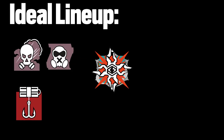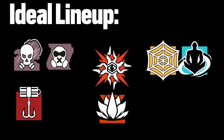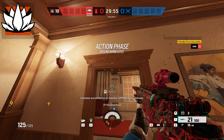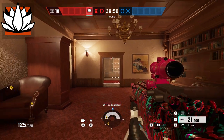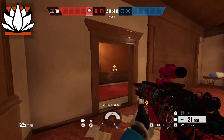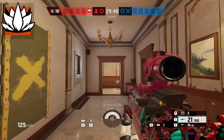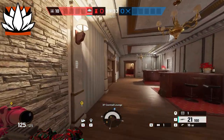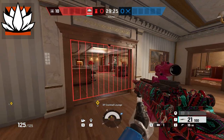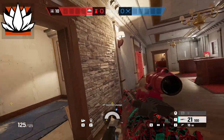For an ideal lineup, I would take a Smoke or Mute, a Capcan, a Wamái, a Jäger or Wamái, and then a roaming operator. If you decide to take an Aruni, place a Surya gate on the reading door, use another upstairs on the pixel door, and a third on the double cocktail door. These gates help teammates who've reinforced all those upstairs walls and slow down a push from piano.